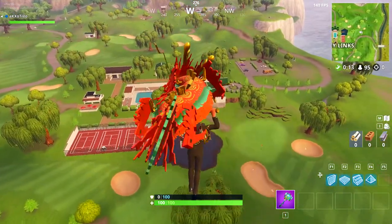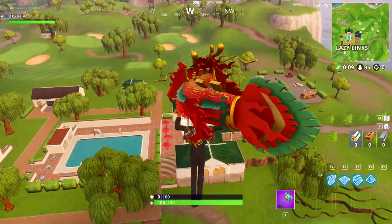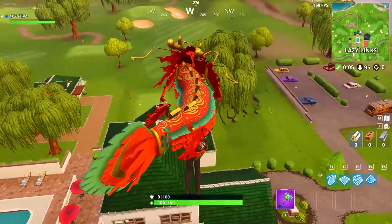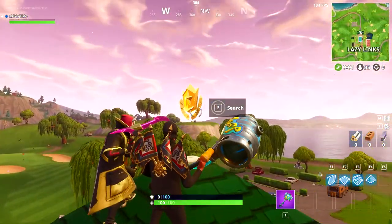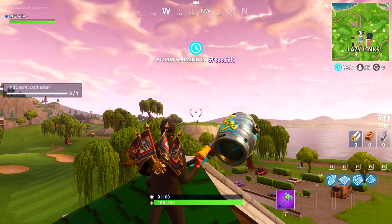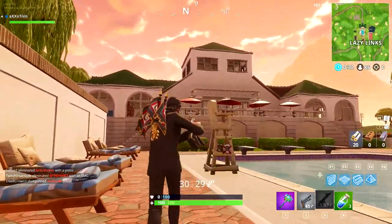Once you have completed all of the week two challenges, you'll get the cool background you can use in the loading screen. Now for the secret coin in week two — once you have completed all of the week two challenges, make your way to Lazy Links, go to the very roof, and there is the secret coin you can collect for week two.